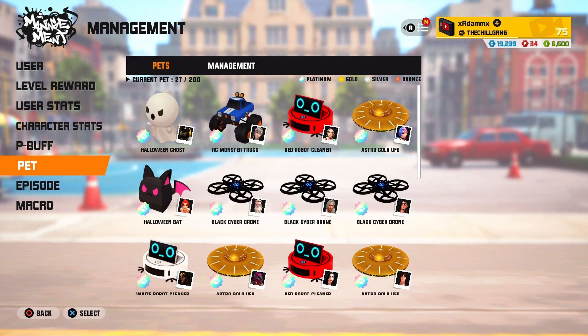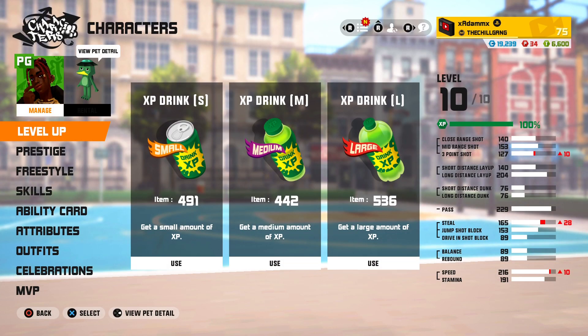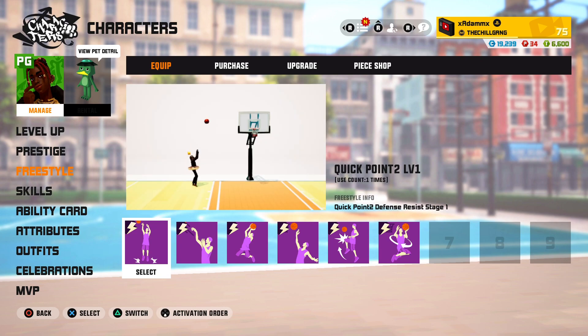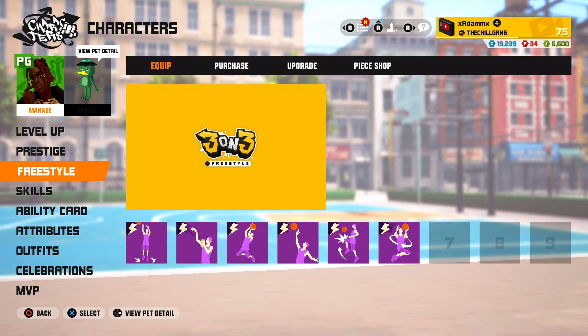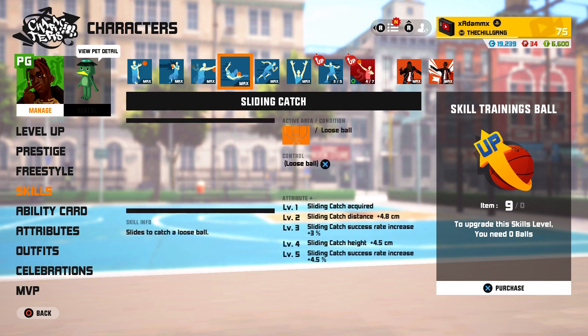Other than that, we're going to head over to his actual stats and break it down a little bit. For the freestyles I get Quick Point level one, Air Point level one, Soft Touch level one, Knee Shot level one, 360 Layup level one — so I have a bunch of layup freestyles — basically because of the fake pass layup. Same with Fred, I have a bunch on him as well, since the fake pass layup is a move that's really slept on.